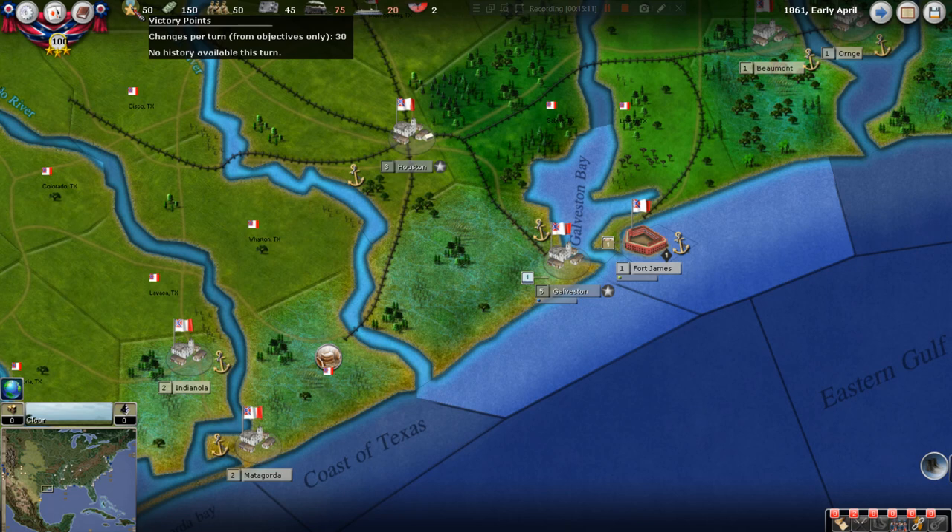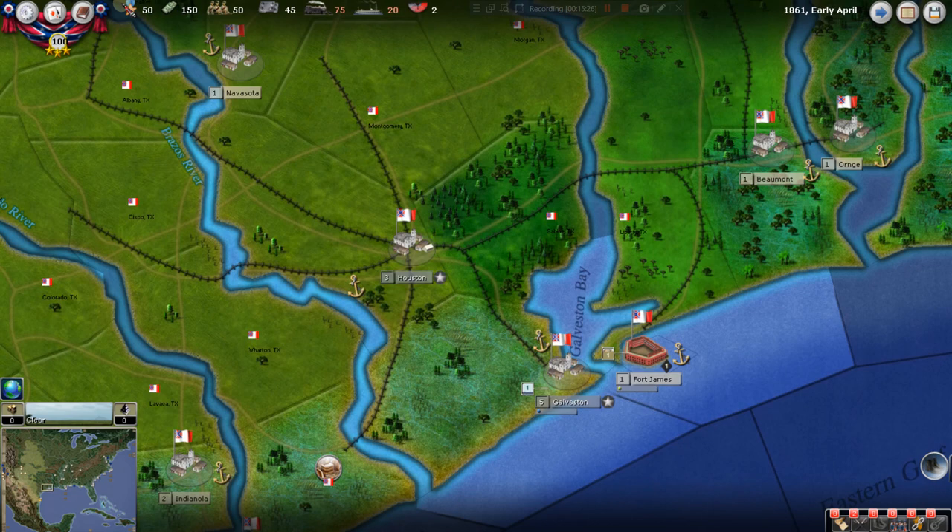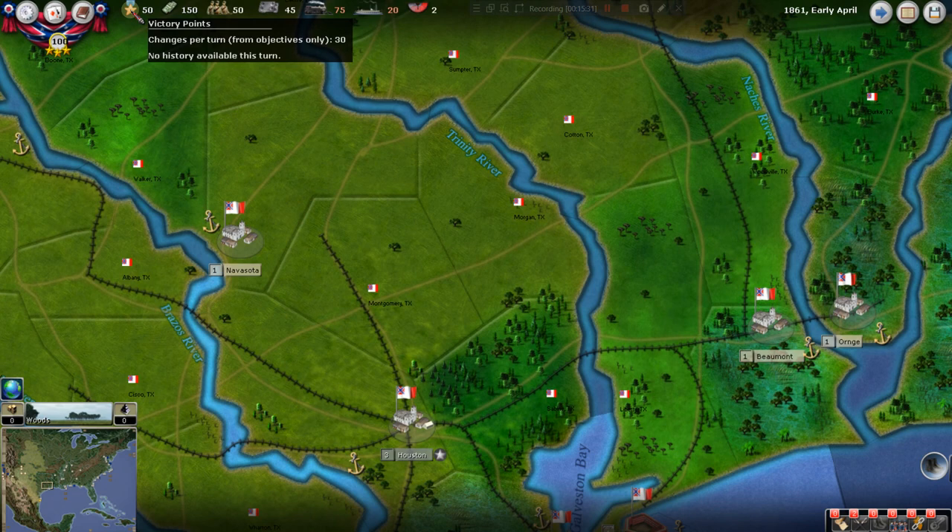Victory points: this is how we're going to try to win the game. On the AI setting we're using, it's very difficult to actually defeat the North — to take Washington DC and have the North surrender. That's not really how you're going to win. We're going to try to outpoint them, win on the judges' scorecards. Right now we have 50 victory points, and we're going to try to get a whole lot more Confederate dollars.